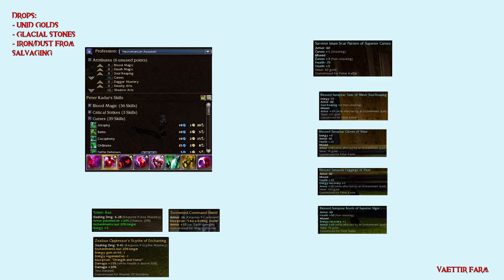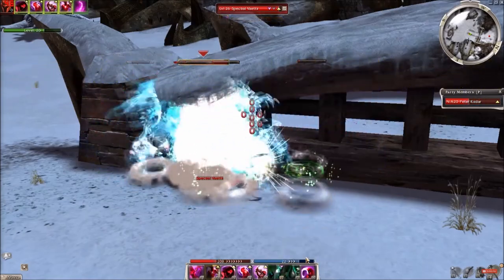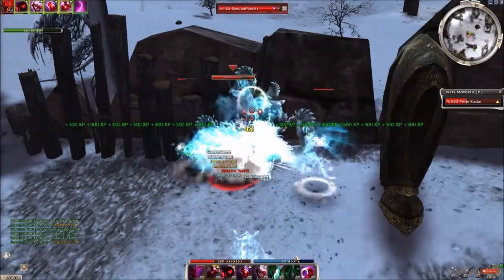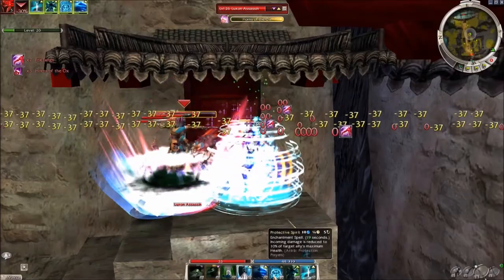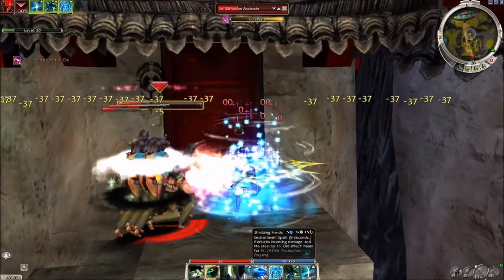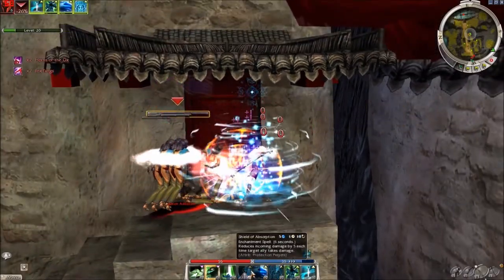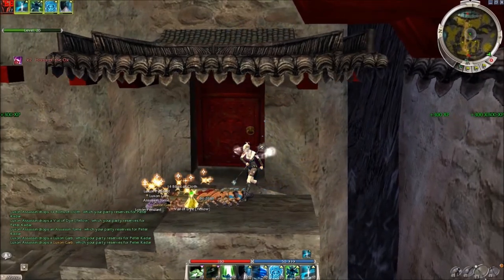The next one is the wild tiers farm. Maintain Shadow Form, Shroud of Distress and other assassin enchantments. Ball up the wild tiers, preferably all 60. Good farm during events — many unidentified golds and dust from the glacial stones. Another great farming spot: the Luxon assassin farm. Sadly alcohol is a must-have in this build, but the drops will bring back a lot more than the cost of a Dwarven Ale. Maintain Dwarven Stability to prevent knockdowns, then use Broad Head Arrow, Shielding Hands, or Protective Spirit. Ball up the assassins at the top of the stairs, hex them with SS, and watch them die.